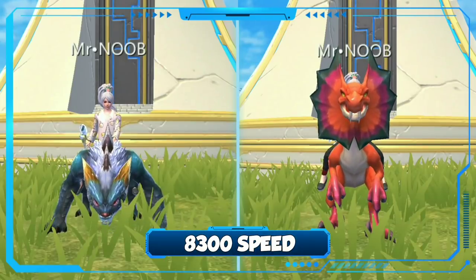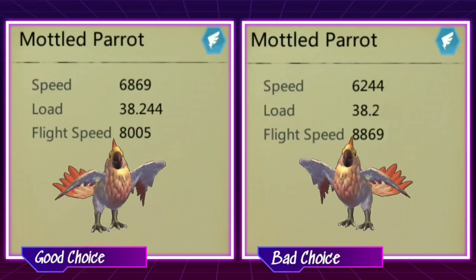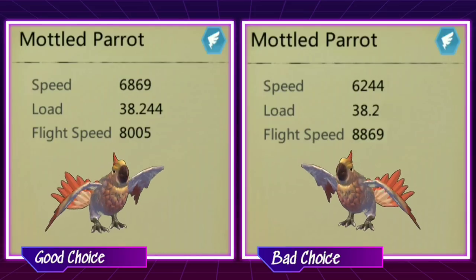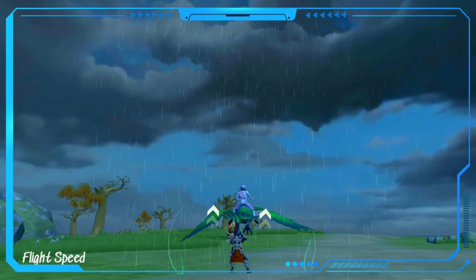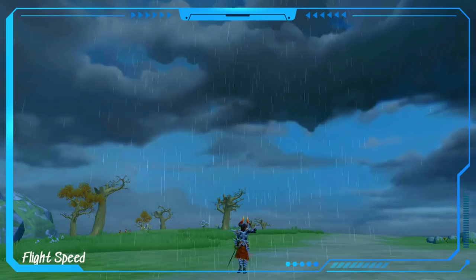Premium mounts have the highest speed possible. For flying mounts, it is highly recommended to focus on getting the highest movement speed — the speed you can travel while in the air — rather than flight speed, which is the thrust that lifts you through the air.